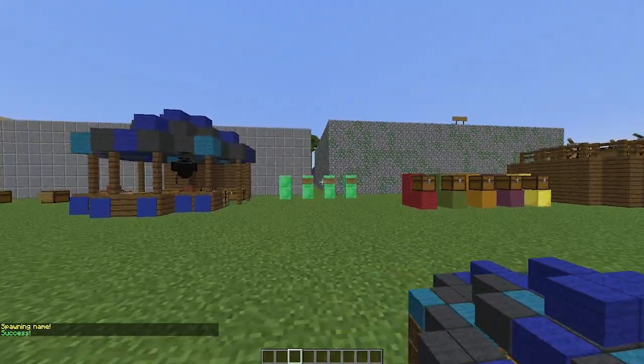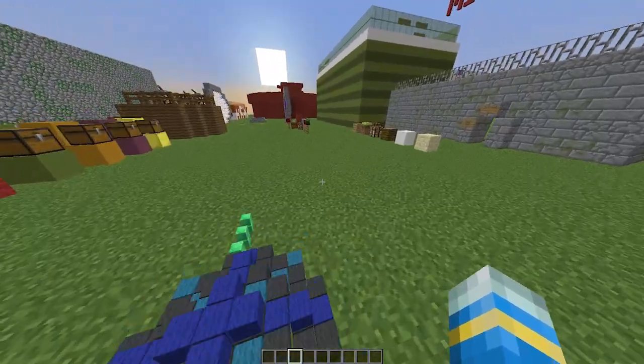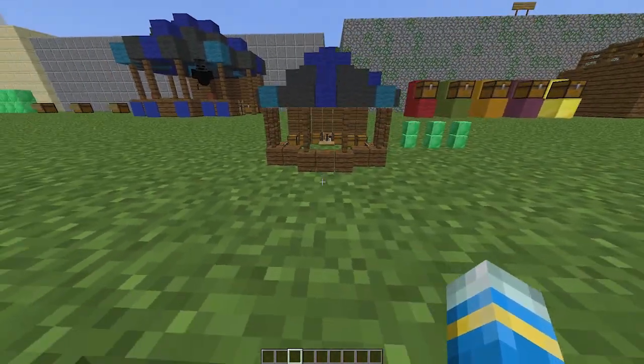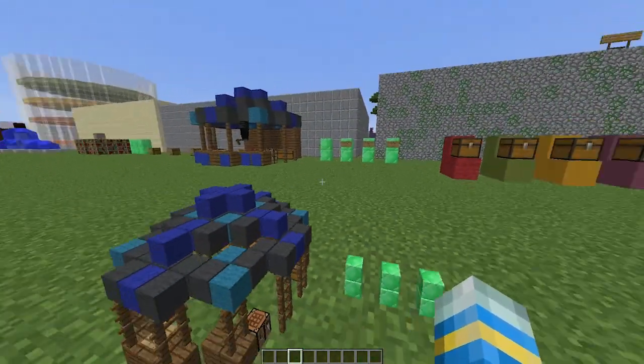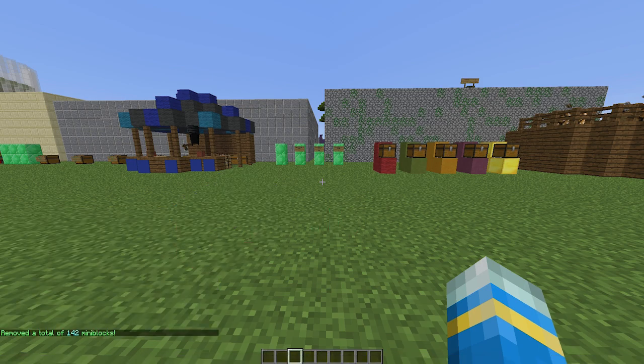That actually looks pretty similar to the original and it's got the emerald blocks as well. Obviously the signs and banners don't appear, and nor do flowerpots, but it does look very cool. You could create a miniature village or town — that'd be very cool.